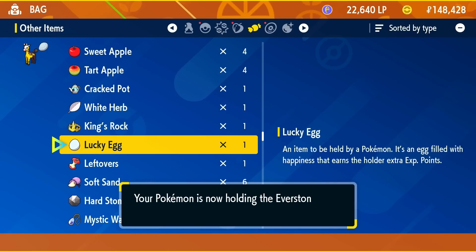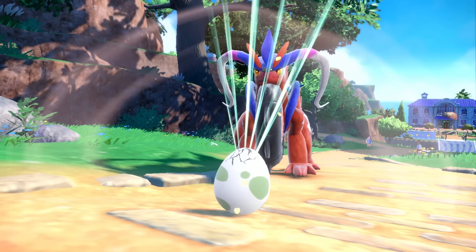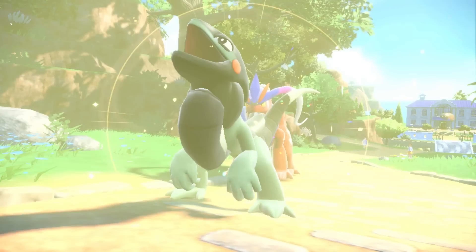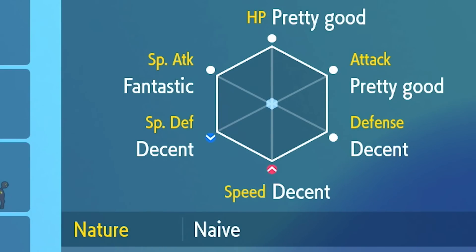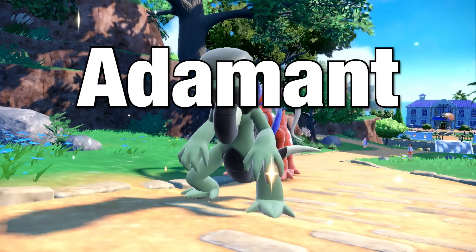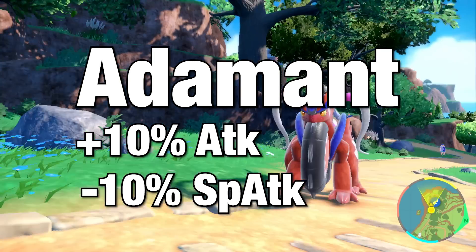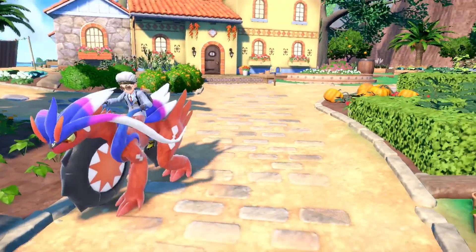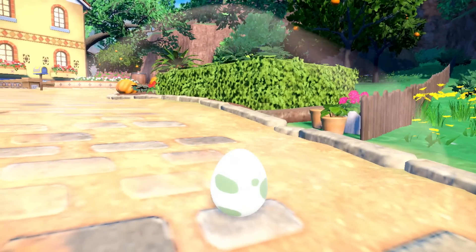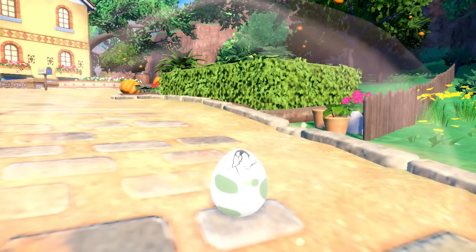The next item is the Everstone. You throw it onto the parent whose nature you want to keep. A Pokemon's nature gives it a 10% increase in one stat and a 10% decrease in another — for example, an Adamant nature gives 10% increased Attack but 10% decreased Special Attack. Don't throw the Everstone on a Pokemon if you don't want that nature, because it will pass it down. Instead, breed without it, and when a Pokemon with the right nature is born, put the Everstone on that one and use it as the breeding parent.